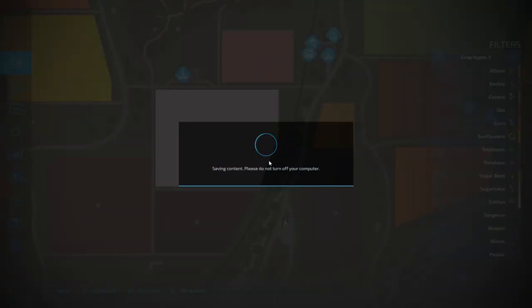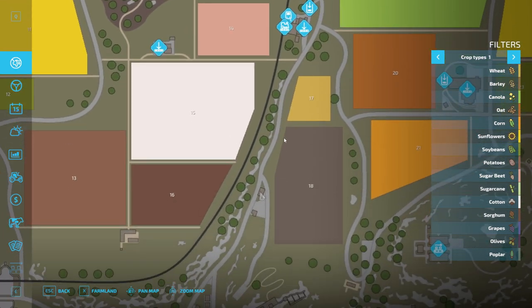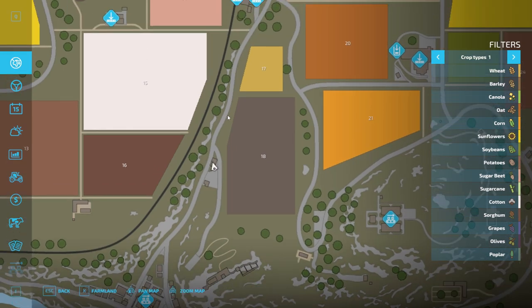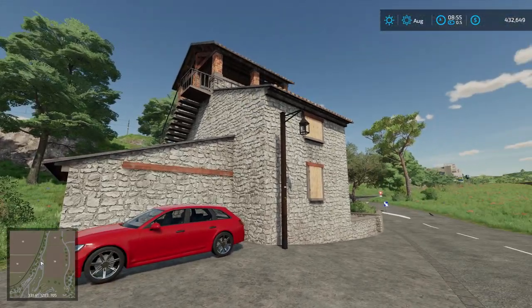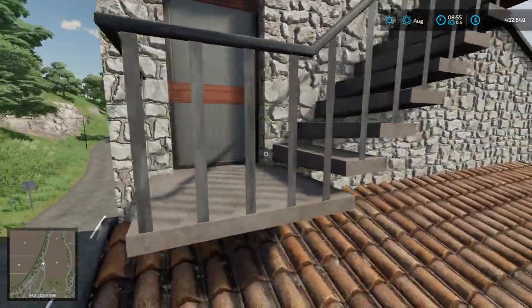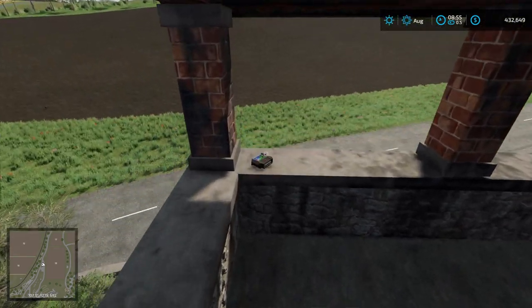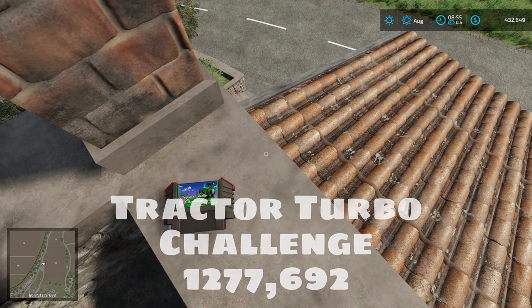Moving south from our last location, west of field 18 — there's really no fast travel point close by, maybe fast travel to town. You'll find this red car and a structure with a kind of tower on top. Hop on the red car, hop on top of the roof, shout parkour, channel your inner Office scene — jump up there. You'll find a fancy toolbox and a game cartridge: Tractor Turbo Challenge at 1277, 692.